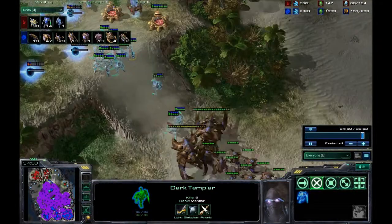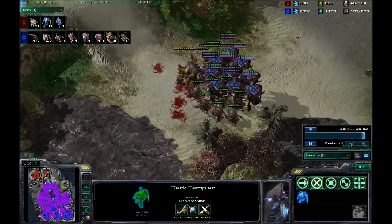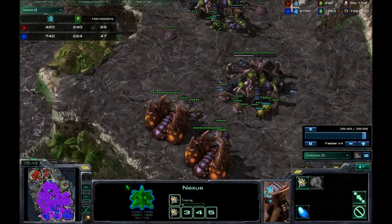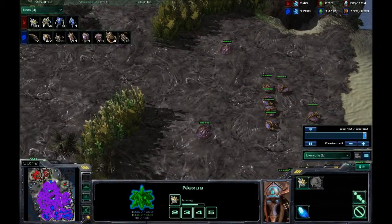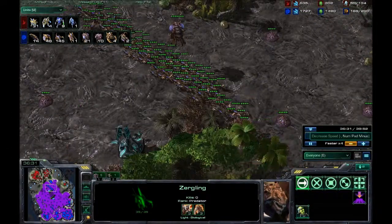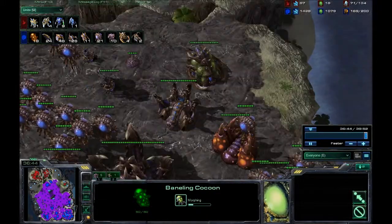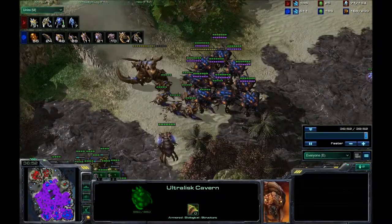So I decide to bring in a bigger force. I destroy the dark templars because they're really weak, and I'm just camping outside his base now. He has another base but it's really not going to beat me. Looking at income, I'm beating him — I actually only have one base at this point so I go to a new one. I really should have done that earlier. But I've got a massive force now. And then I decide: when in doubt, resort to banelings — that is the moral of this story.